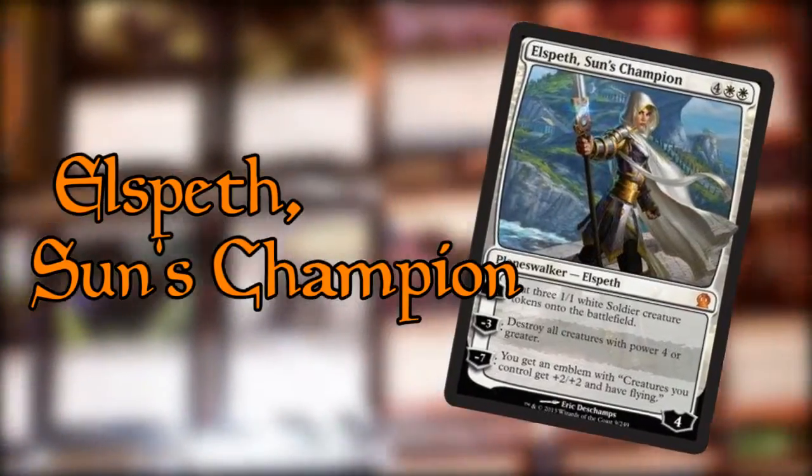On this episode: Elspeth, Sun's Champion. She is the white planeswalker. Her mana cost is 2 white and 4 generic, so you can get her out if you're running a mana ramp deck — possibly turn 3, turn 4, but more than likely you're going to be seeing her come out on turn 6.